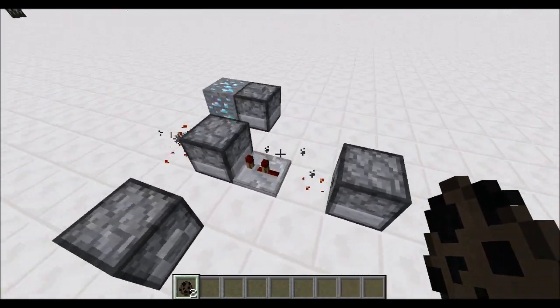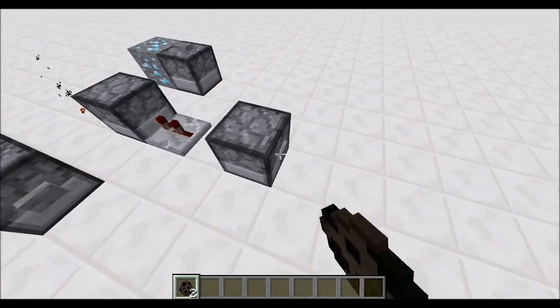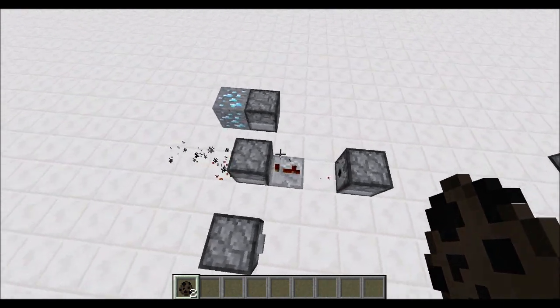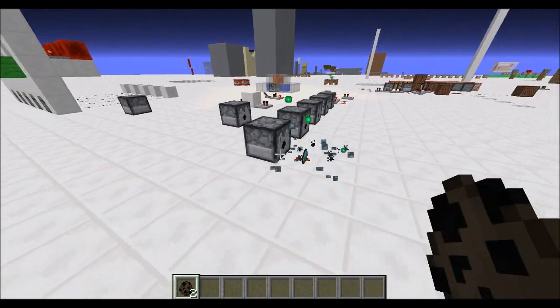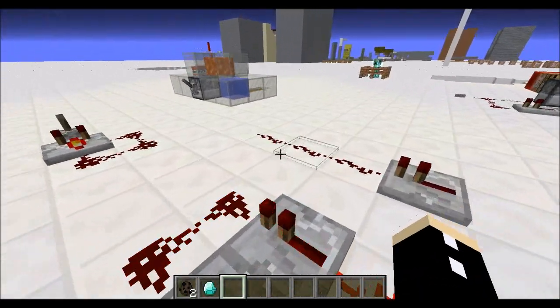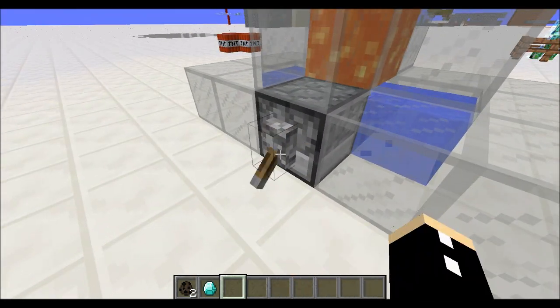Let's reduce this, and it starts sparking, and then you can toggle it to turn it off. And did I also mention that this thing is also a block breaker? That's right, it breaks blocks as well. Finally, somebody has created an automatic cobblestone generator.